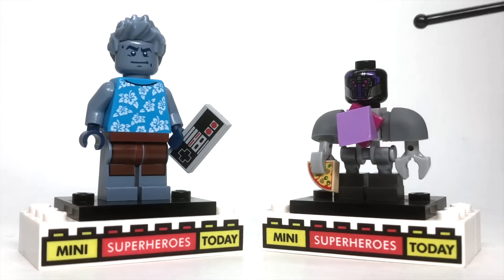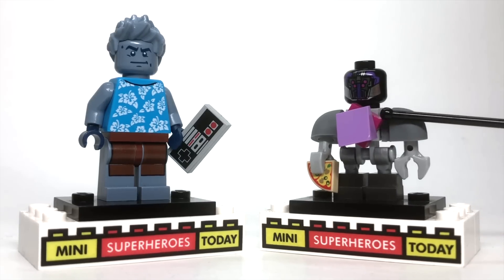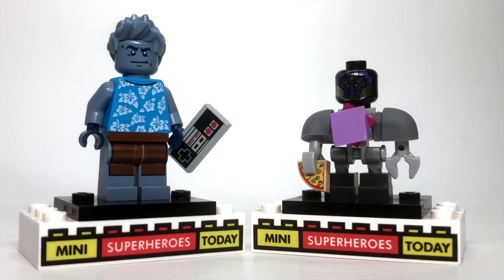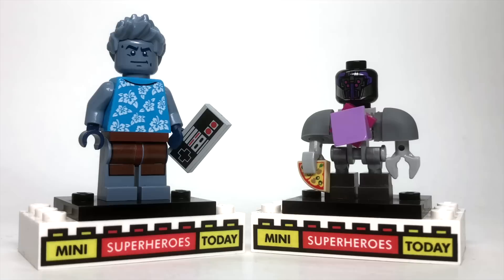To build Meek, you'll need the head from one of the Sakaarian guards from the Thor Ragnarok Arena battle set, just because I like that purple head. Then a 1x1 magenta stud with a 1x1 cheese wedge to kind of make it look like Meek's bean-shaped body as best as you can. Then you'll need the body from one of the bots, like the nano guys from the Nexo Knights series, preferably with gray shoulders, but if you can't get that, you can use any color and just pretend. And then I gave him a little slice of pizza in his hand there to complete the look.